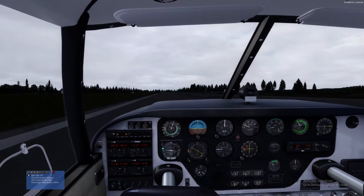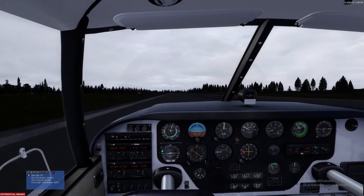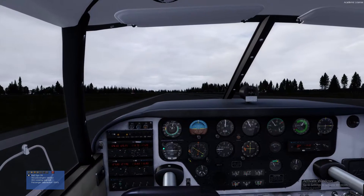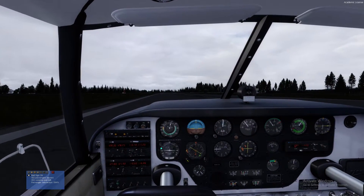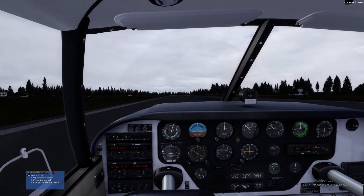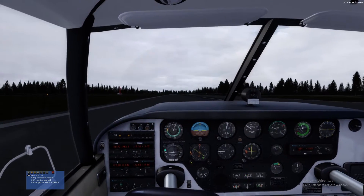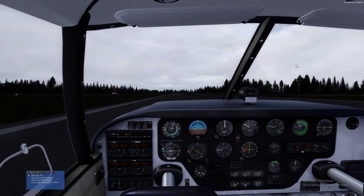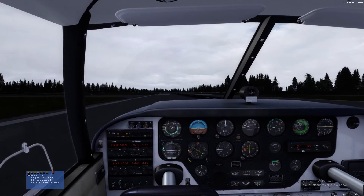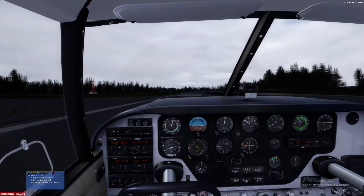Things seem a bit dark out there — what time is it? It's set to system time so it would be getting a bit dark, that's why. At this point we can clear up: flaps up, make sure we're in taxi mode. Landing lights can come off when we exit the runway. We'll take this left-hand taxiway here to slow us down.